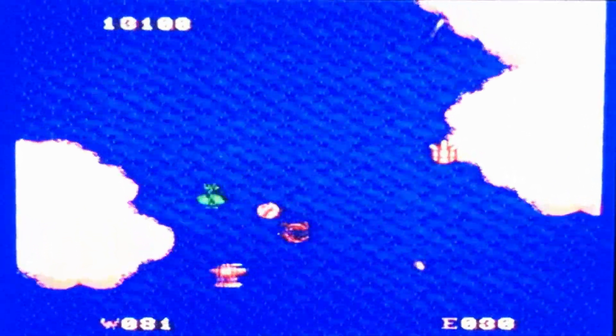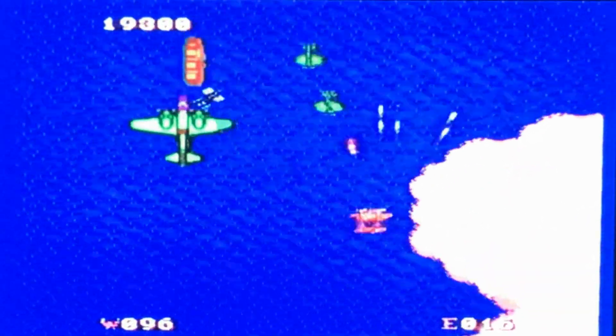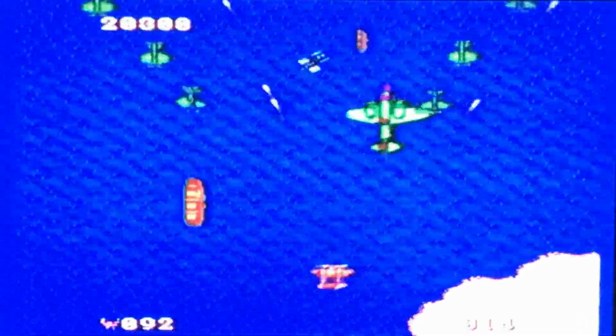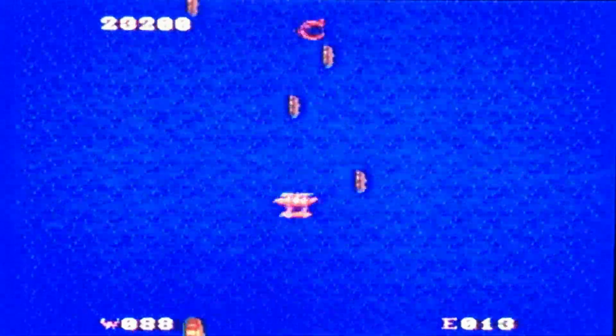We just roll through grabbing the shotgun, and then we've got a special weapons cache coming up. Even though it's basically like level 2, we're still having some trouble with energy.